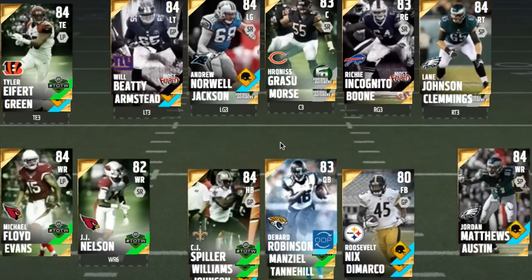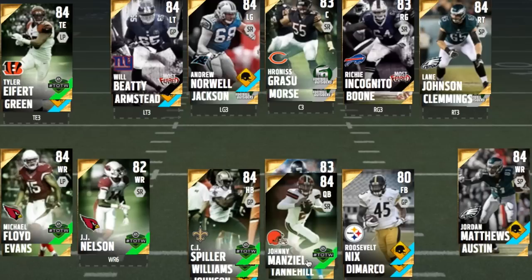Shoelace — Denard Robinson at QB — a new out-of-position player, goes around 8k. He's the absolute best scrambling and running QB. I like him a lot; he also throws pretty well, so this is a good starter card. If you want to get pricey, we're going to jump into this Johnny Manziel, but this card does go for a lot more.